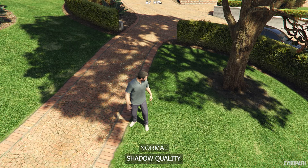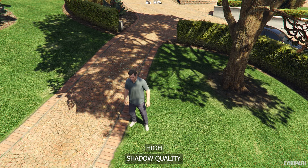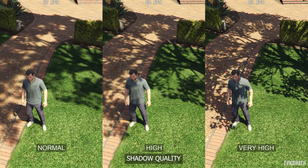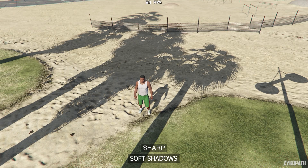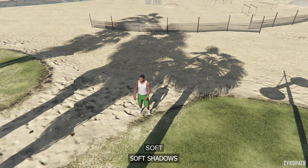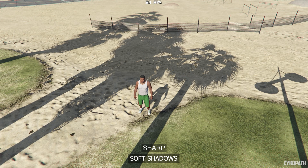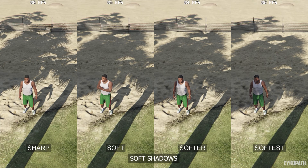The shadow quality setting increases shadow resolution and overall shadow quality with each option. Performance-wise, going from normal to high has a small impact, while very high has a noticeable impact to performance. Which is why I recommend high for the best balance. The soft shadows setting gradually softens shadows with each option. I found that the softer option looked basically the same as soft while costing a bit more performance. And the softest option definitely looked more soft than the others while costing even more performance. Therefore, I recommend the soft option for the best balance.